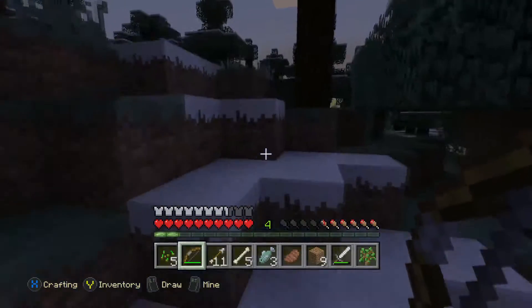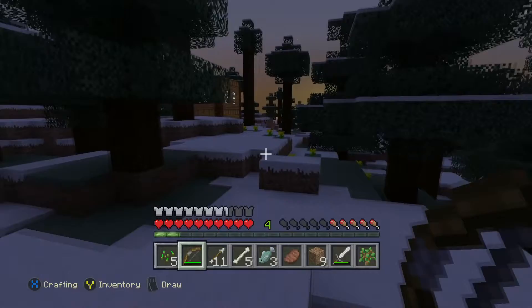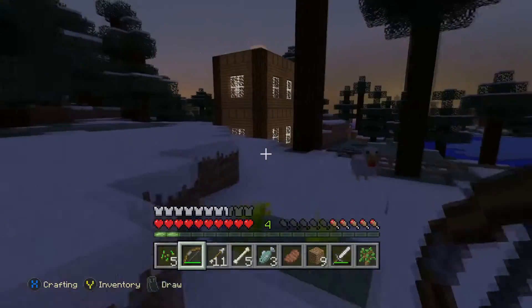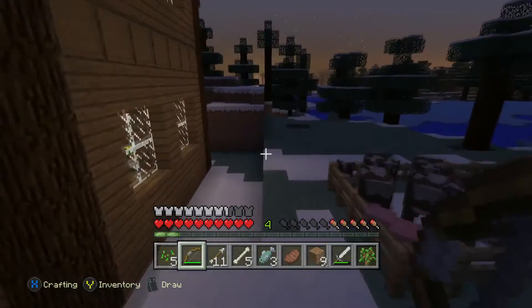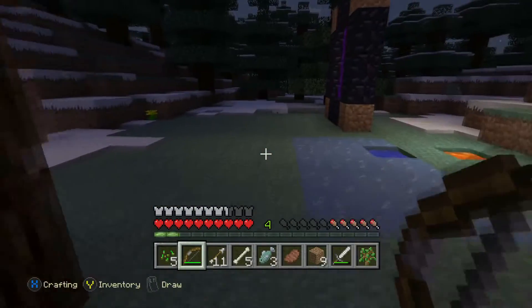So I have a bow and arrow, and I have some arrows crafted. The bow is made from three pieces of string and three pieces of stick. Arrows can be crafted with one flint, one piece of stick, and a feather — items you can usually find pretty easily.